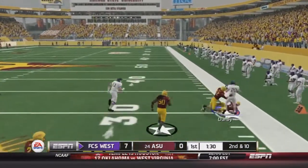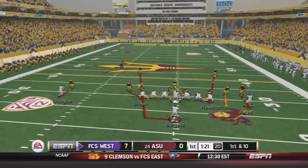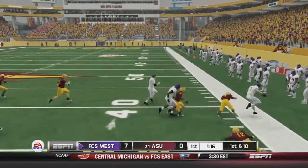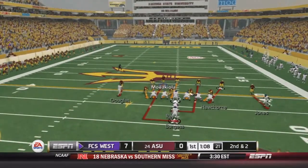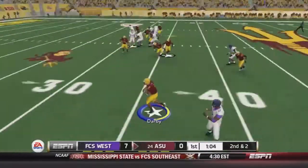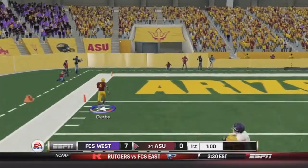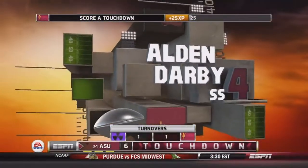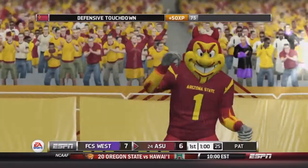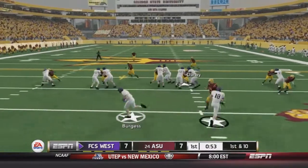Bird just makes a man miss, running down the sideline for a huge gain — he was just wide open, catching that ball out of the backfield and getting upfield. Cunningham throwing right to Burgess for 8 yards. On 2nd and 2, Cunningham throws and it's going to be picked off by Darby — he absolutely jumped that route, no one's going to catch him, and he gets all the way into the end zone for a pick-6. That's Arizona State's first touchdown of the season. 7-7 tie game.